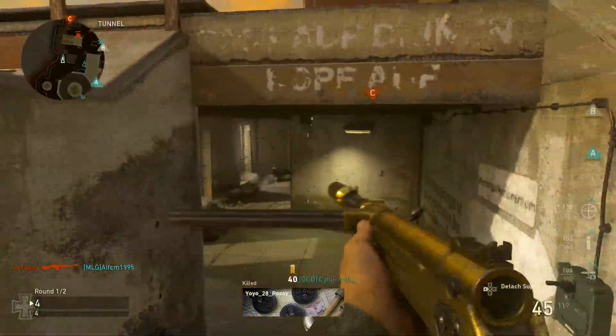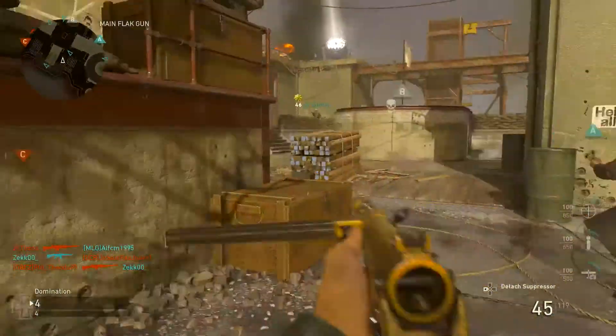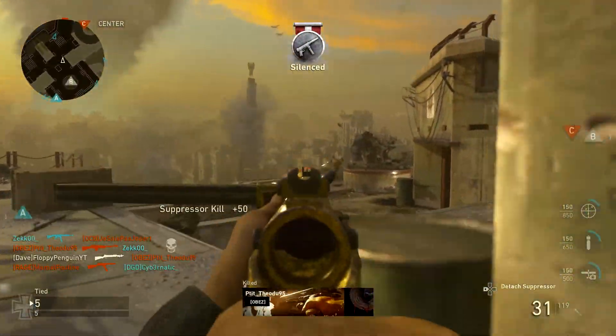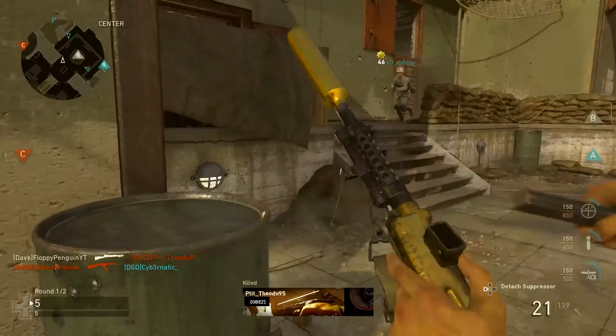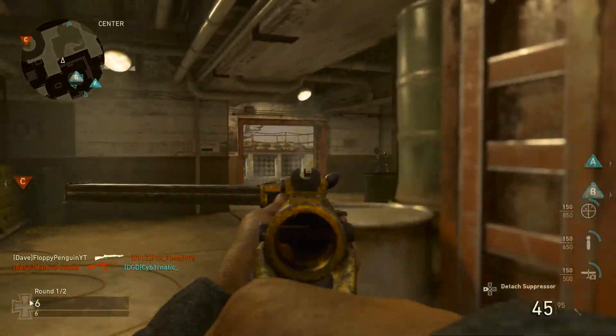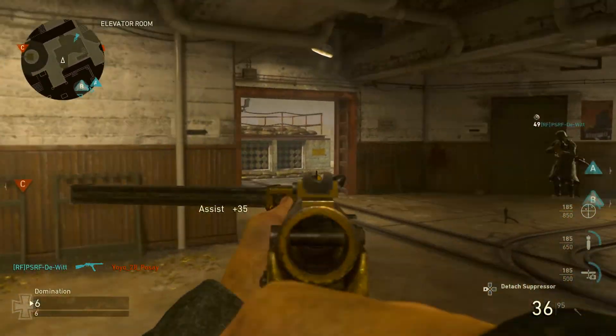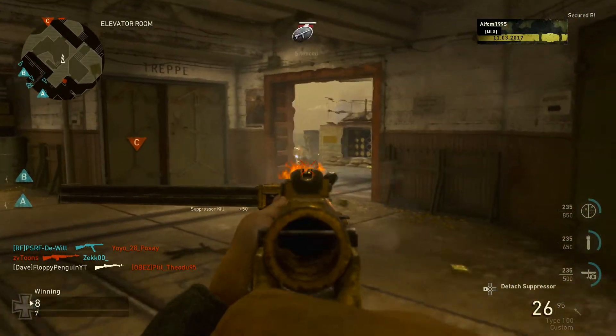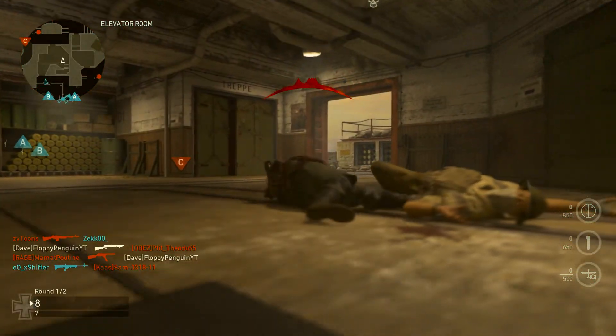The weapon we're going to be using is the Type 100. Now of course all you people are probably thinking the BAR is the best weapon in the game — we're going to talk about that in a couple of videos. However, the Type 100 has got to be the best SMG within Call of Duty World War 2, between this and the PPSH.